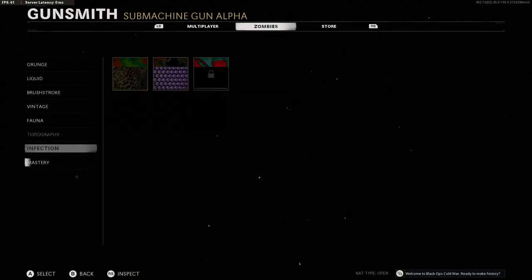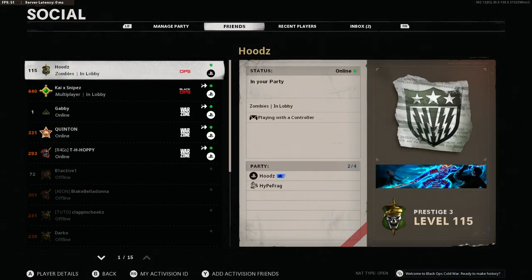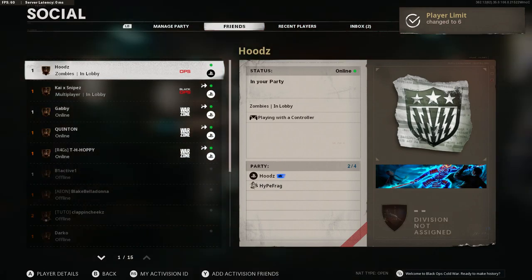To unlock the dark ether, scroll all the way down and make sure you're hovering over it. Then ask your friend to put you guys into a league play match, but before doing so make sure you bring up the social menu once again after you're hovering over the camo.